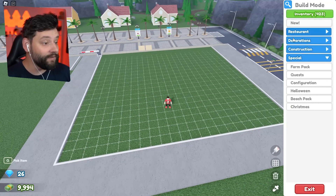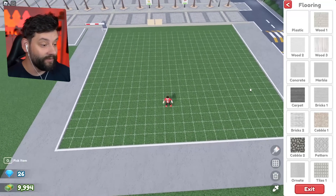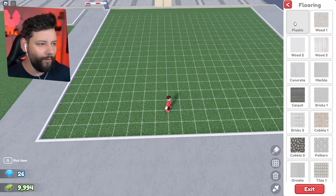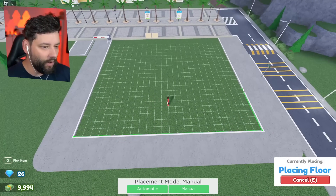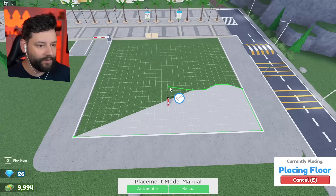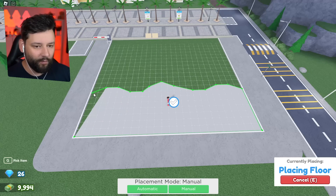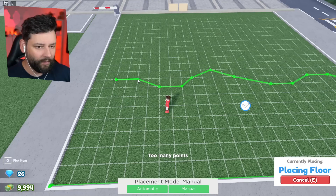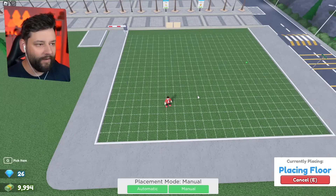First things first, we're going to need to get the construction menu up and do the floors. There's the floor. I'm going to try and create a water effect, though I don't know how well that's going to go. I might just stick with plastic for now. I'm going to bring it all the way up and try to make it slightly wavy, as if it was a real beach. Oops — too many points! How do I get rid of a point? I'm going to have to start again apparently.